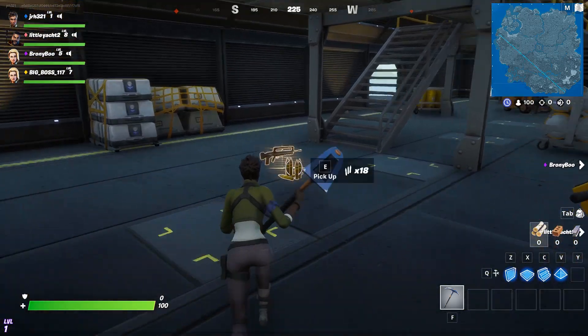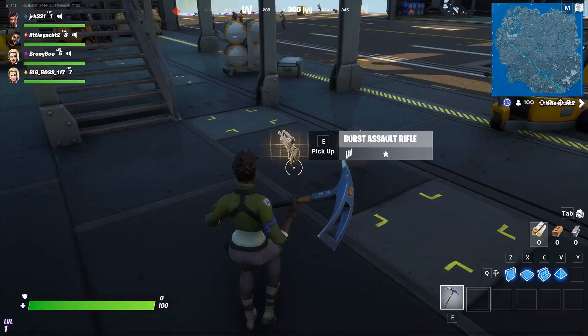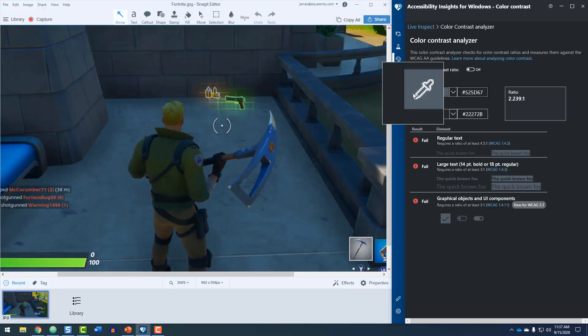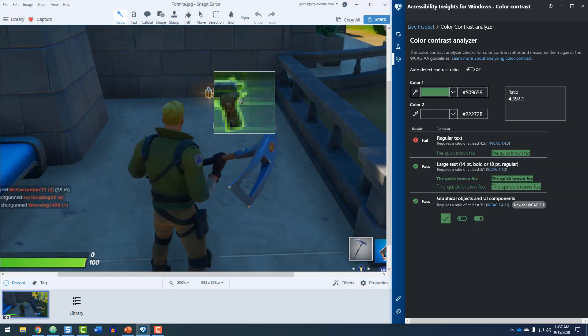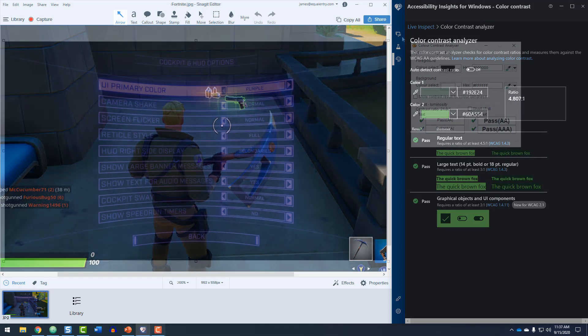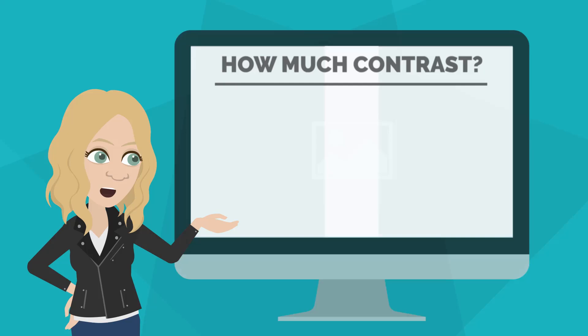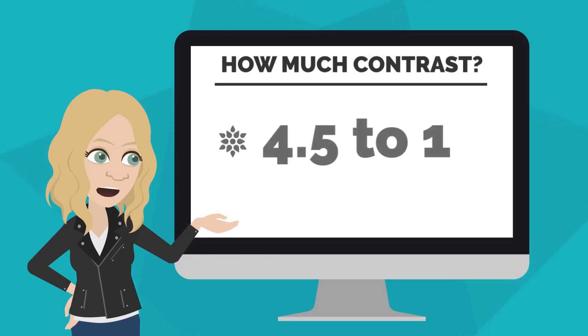Fortnite uses a bright glowing outline to clearly indicate items that can be interacted with. There are lots of free tools available for checking contrast, and we recommend using them. One such tool is the Color Contrast Analyzer in Accessibility Insights for Windows. Another is the Color Contrast Analyzer by the Paciello Group. The presentation of important assets in the game should have a minimum contrast ratio of at least 4.5 to 1.